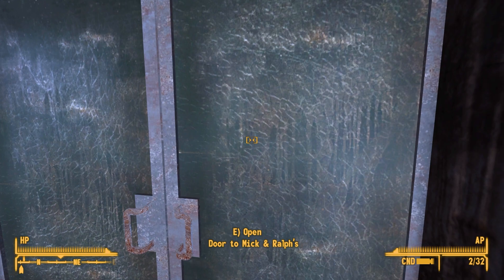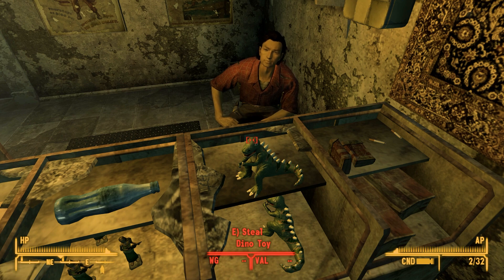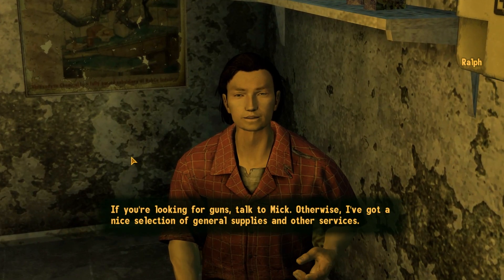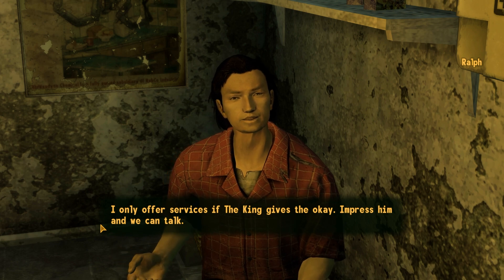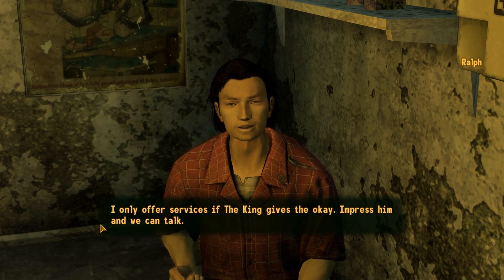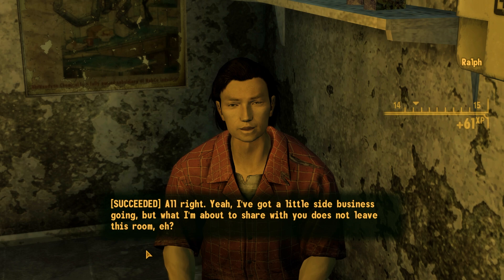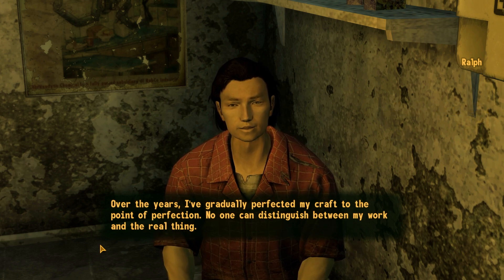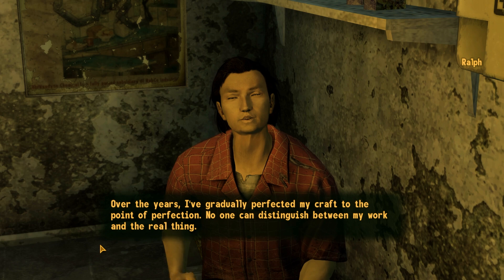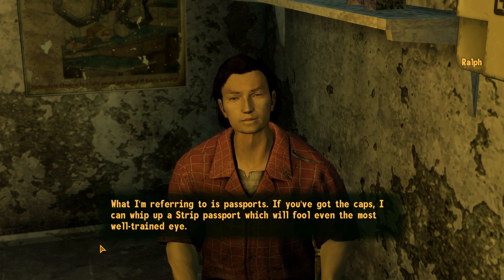Oh, what do we got? This is Mick and Ralph's — that ghoul did mention this, we'll check it out. 'Hello — you also sell Dino toys? If you're looking for guns talk to Mick, otherwise I've got general supplies.' 'Do you offer any other services?' 'I only offer services if the King gives the okay.' 'A resourceful fella like yourself must have something on the side.' 'Alright yeah — what I'm about to share does not leave this room. Over the years I've gradually perfected my craft to the point of perfection.'